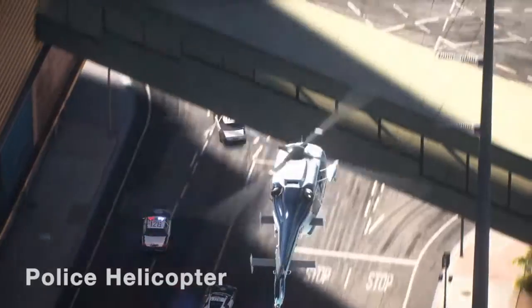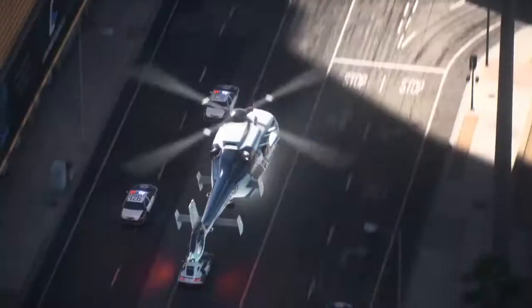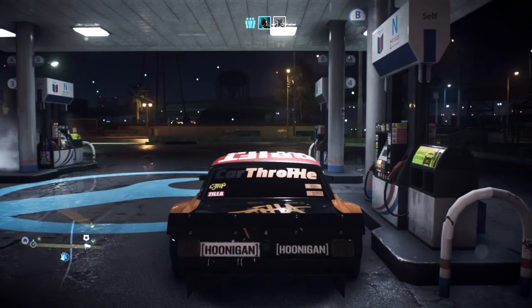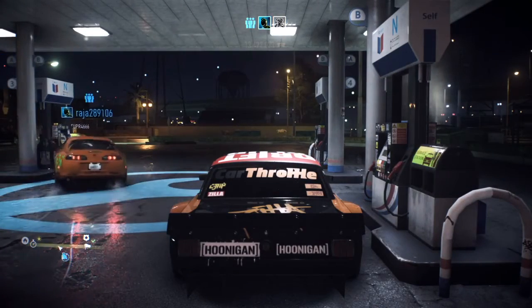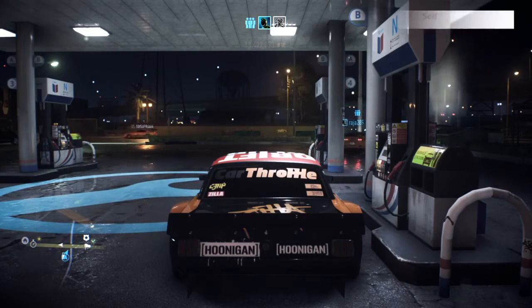Obviously in every single game and anything that involves police, they have helicopters. The choppers are coming guys - we'll show you a quick picture of the chopper. The police helicopter is going to be supporting the police vehicles, aiding them in the pursuit. It appears regularly throughout Need for Speed Payback. In the current Need for Speed game I haven't really seen a chopper much, unless when the DLC came out there was a chopper chasing us in the beginning.